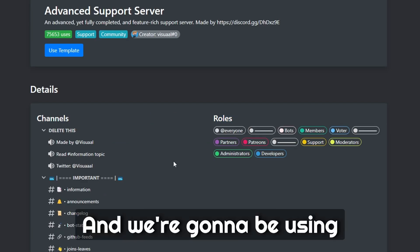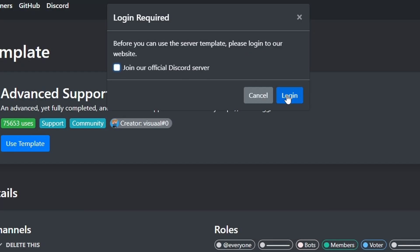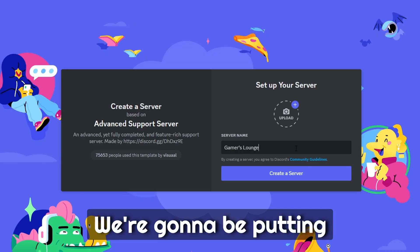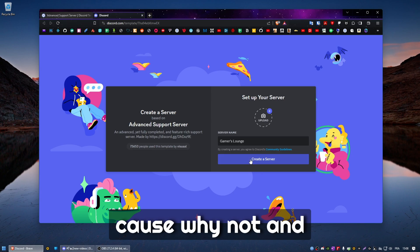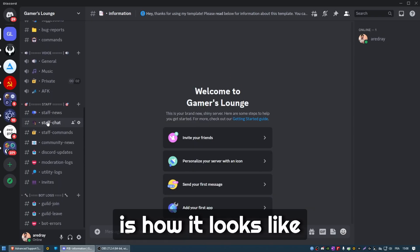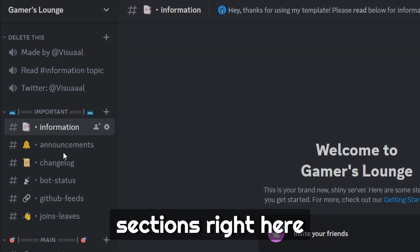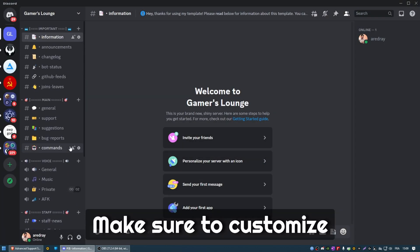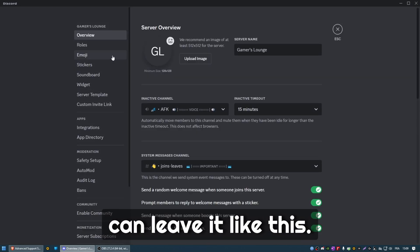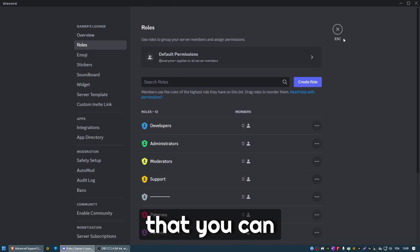We're going to be using this template. You need to log in, and we're putting the name 'Gamers Lounge'. Let's create the server and go to Discord. This is how it looks like. You can delete the default sections and make sure to customize everything within the template. If you don't want to, you can leave it — it's already good enough. Here are also the roles that you can modify.